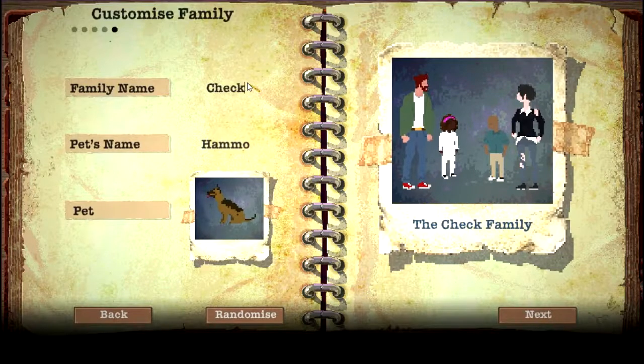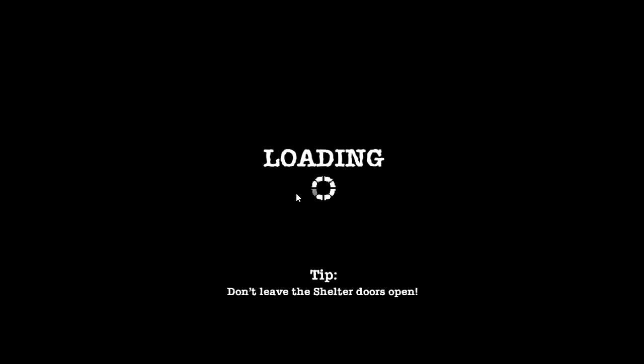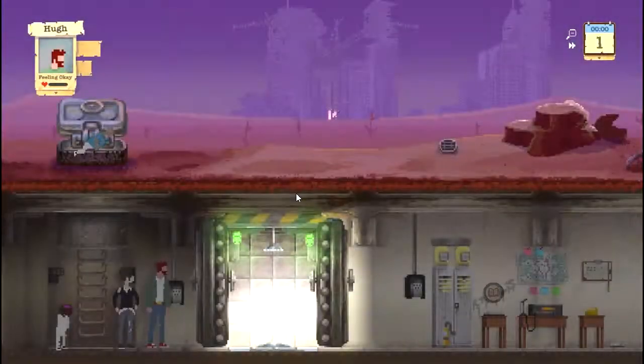Family name: we are The Checkpoint — the Checkpoint family. Our pet's name is going to be Gabe Newell, named after the famed Valve developer. Our pet is going to be a dog. Let's play the tutorial. It took us about six or seven minutes to get here but here we are.